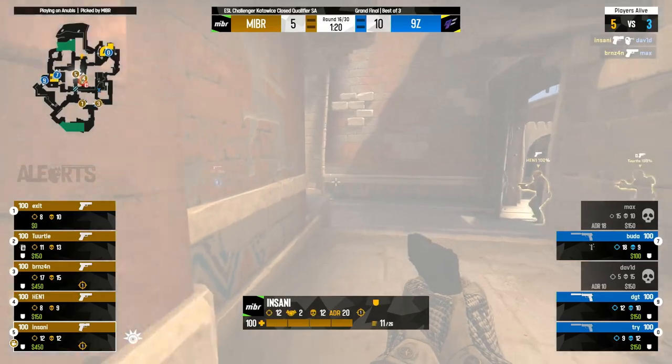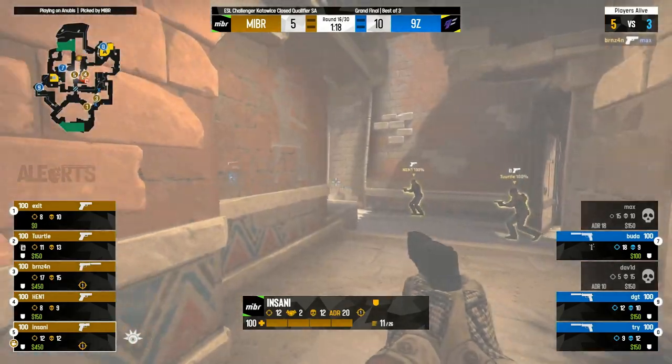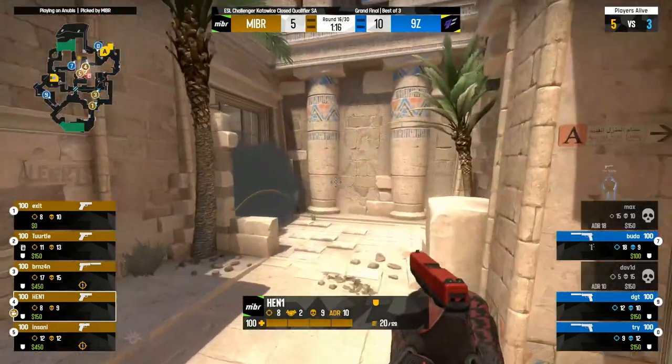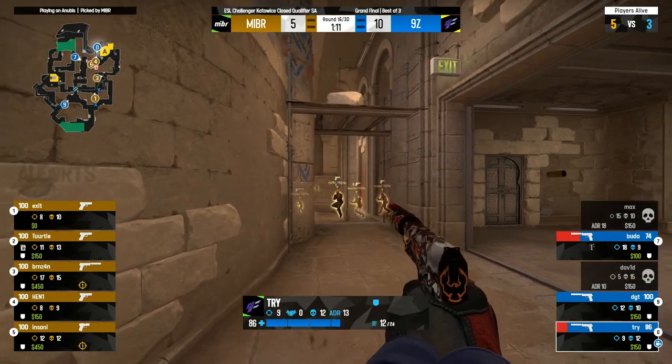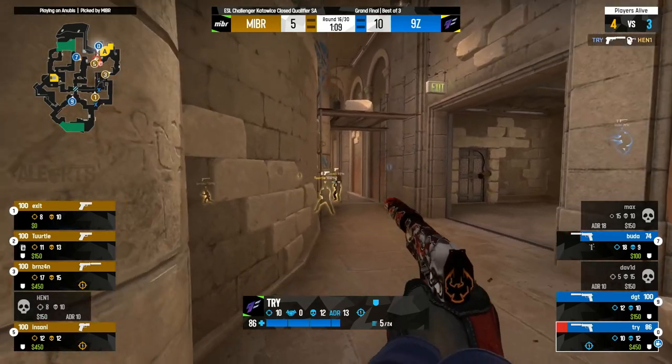9Z have equalized their scoreline from the entirety of two maps last night. Burns in though a backstep onto Max. And David gets caught by Insani. Already looking good for Made in Brazil — which is fantastic. That's exactly what they need here to get back into their map pick. They picked it because of their dominating performance.